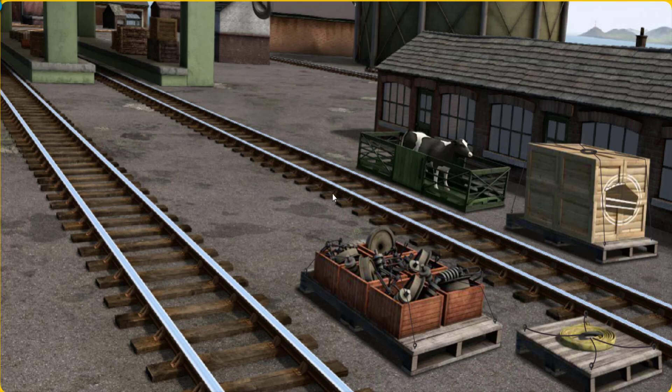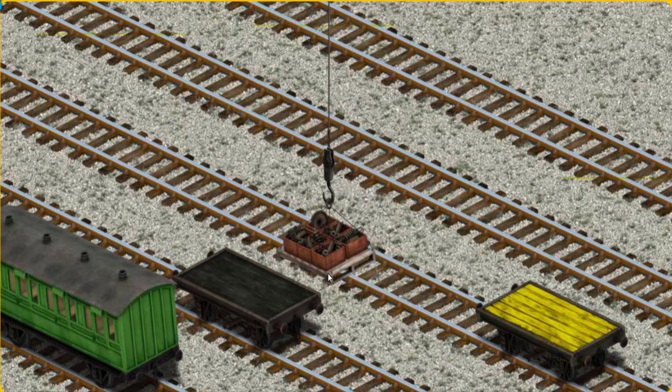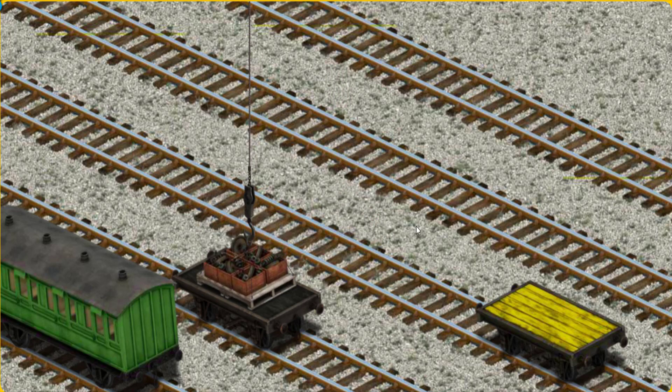Help Cranky find the engine parts. There you go! Let's lift and load. Now the cargo must be loaded. Help Cranky find the black flatbed.